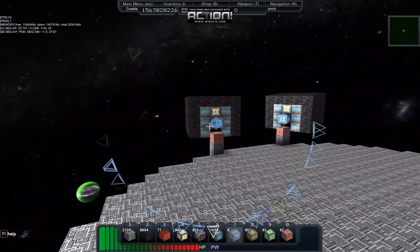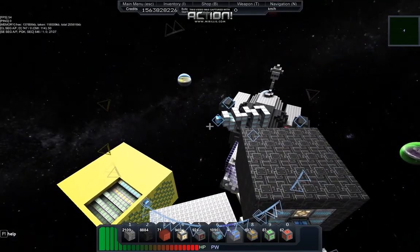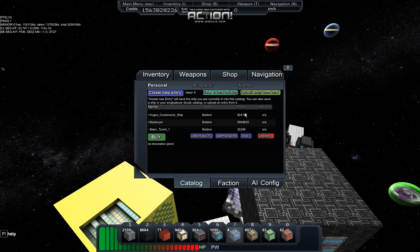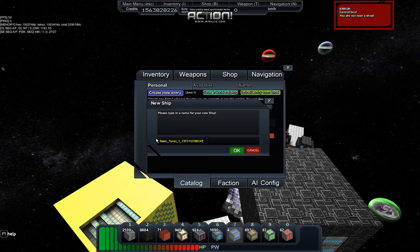I just stuffed it with some shield generators, a little bit of energy regen, and the basic cannons. When you're in the ship, you press I, select catalog, and you can save a new entry and name it whatever you'd like. It will save it as a catalog entry and you can then buy as many copies as you like. It figures out the blocks and prices — my large destroyer comes in at about two and a half million credits.